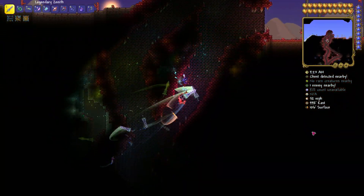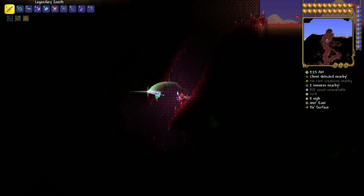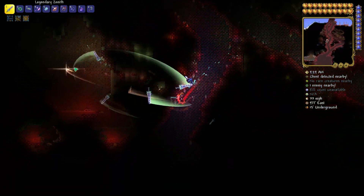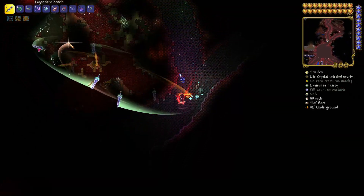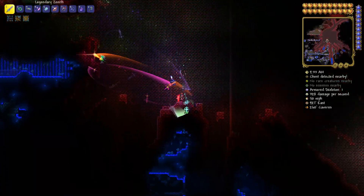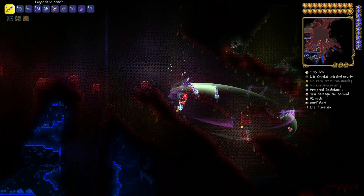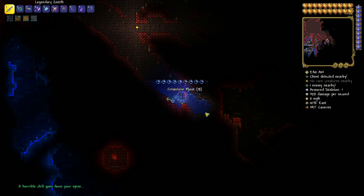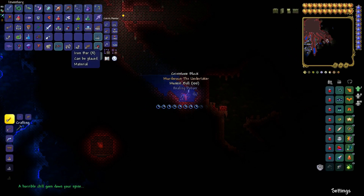Now we should go underground and search for those Crimson Hearts. Only if I knew where to go, because I think I looted this map a little bit too much. You will see. You need to break a little bit of Hearts — I have one — and you have a 20% drop rate to get one, so hopefully you get it faster than usual.